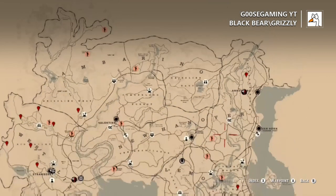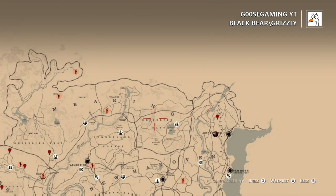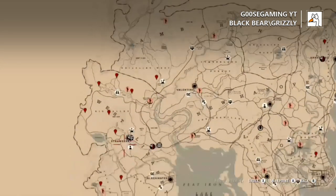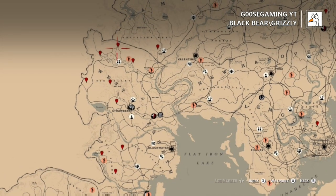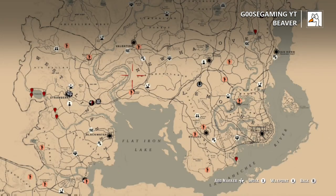Next, we're going to talk about black bears and grizzly bears. Most of these locations are going to be black bear locations. I will pinpoint some of the grizzly bear. You can find some obviously in the Grizzlies around Lake Elizabeth. You can find a grizzly in the Tall Trees area. You can also find some grizzlies a little north of Hanging Dog Ranch or Little Creek River, specifically that spot right there. A lot of times you can find grizzlies there, as well as around the Wallace Station area.